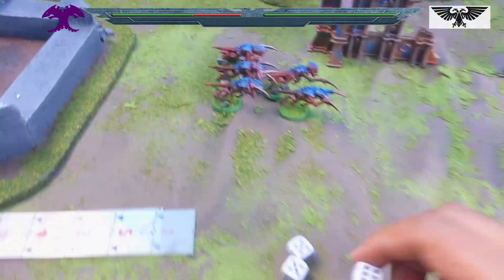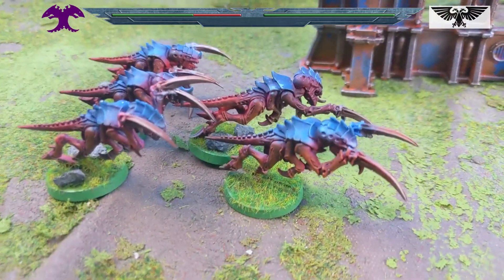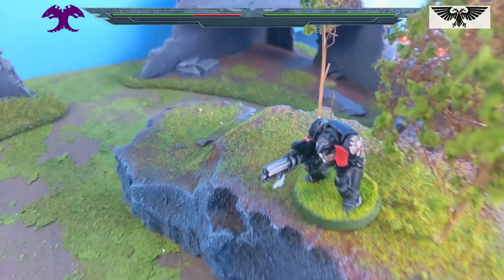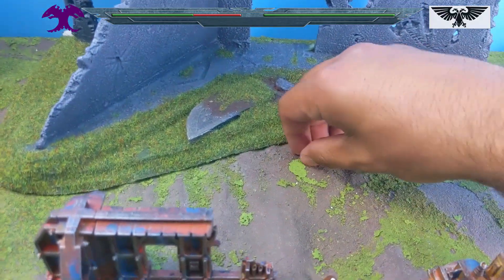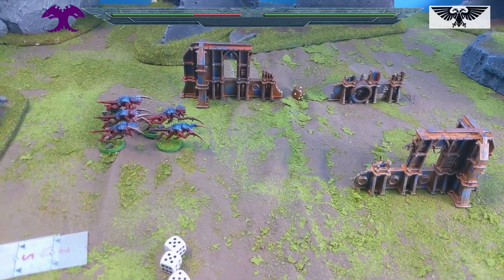This isn't going to count but just a fake morale check — 3 of them died so 4 plus 3 is 7. Yeah, they would have failed the morale check had we not given them a free synapse creature somewhere underground. That was turn 1 for the Space Marine, pretty effective. Let's move on to Hormagaunts turn 2.